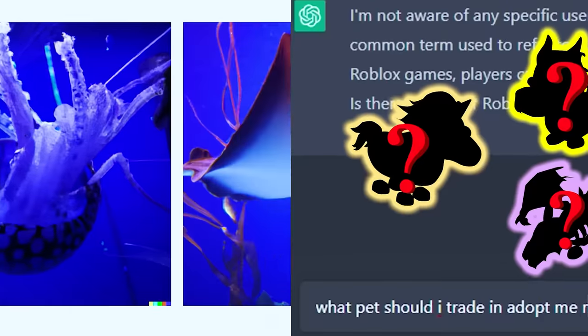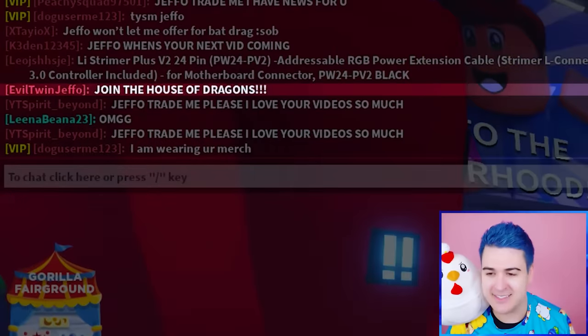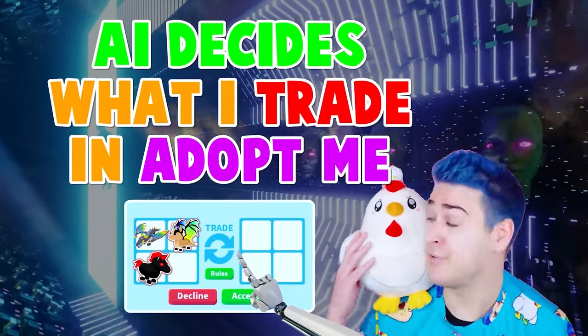This is like a new Adopt Me hack. You get to use AI and it helps you to get really good trades. What if I ask AI where is the location of evil twin Jeffo? AI decides what I trade in Adopt Me. Let's try it.